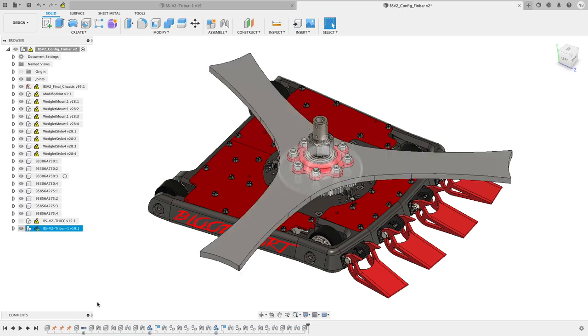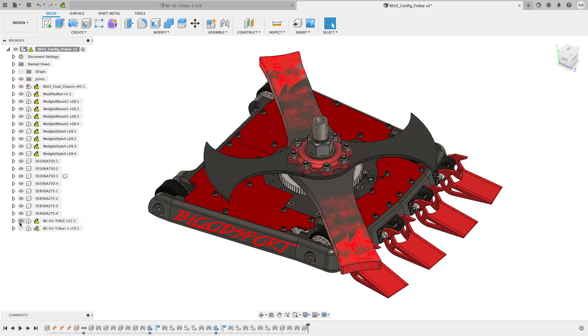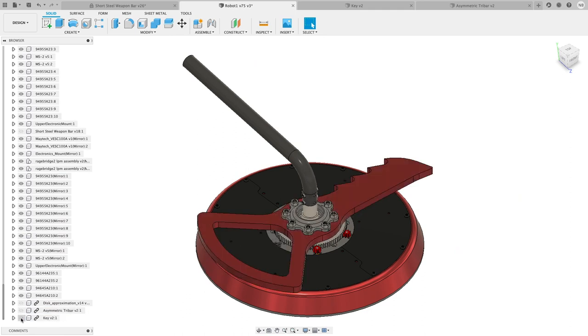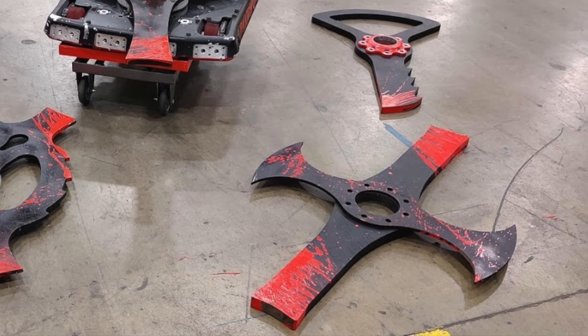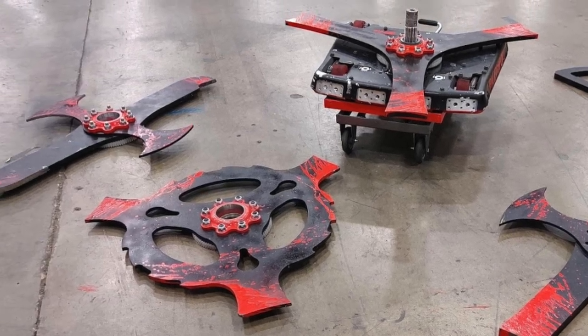When we were designing the new Bloodsport, we envisioned two new weapons: the thick bar for withstanding other spinners, and the tri-bar for going on the offense and dishing out big hits on well-armored opponents. If the thick bar is the spiritual successor to the key, then the tri-bar is the successor to the long bar.